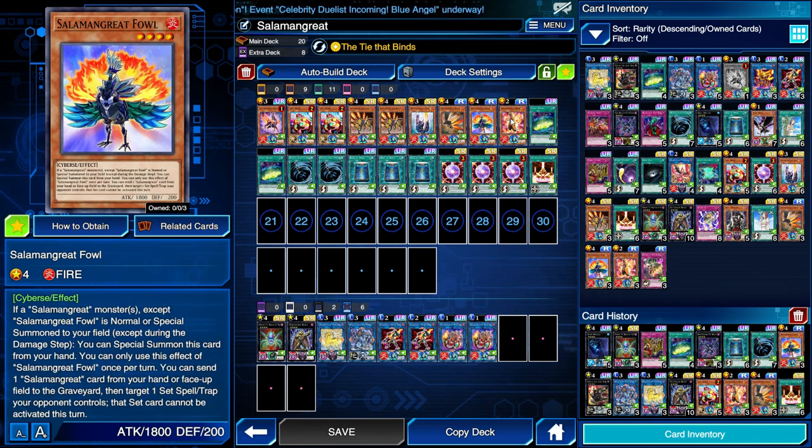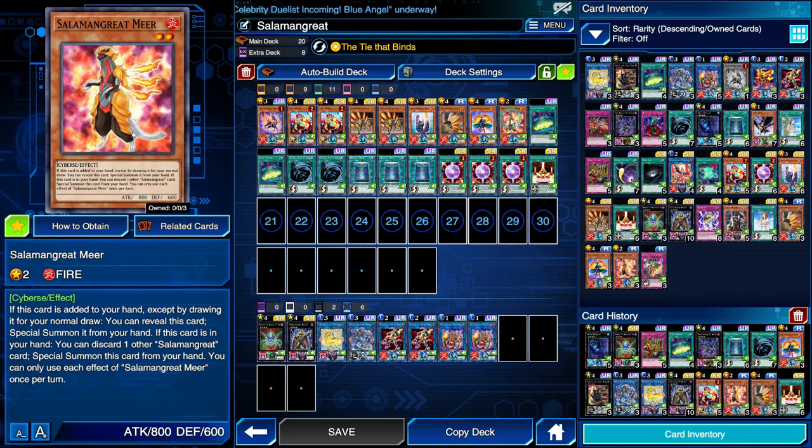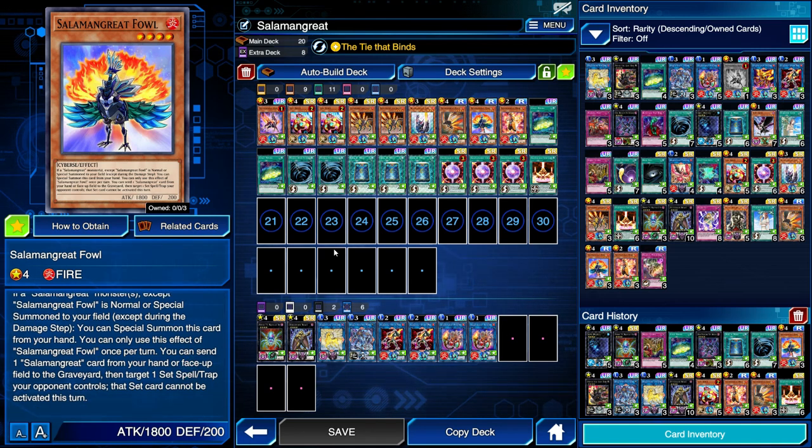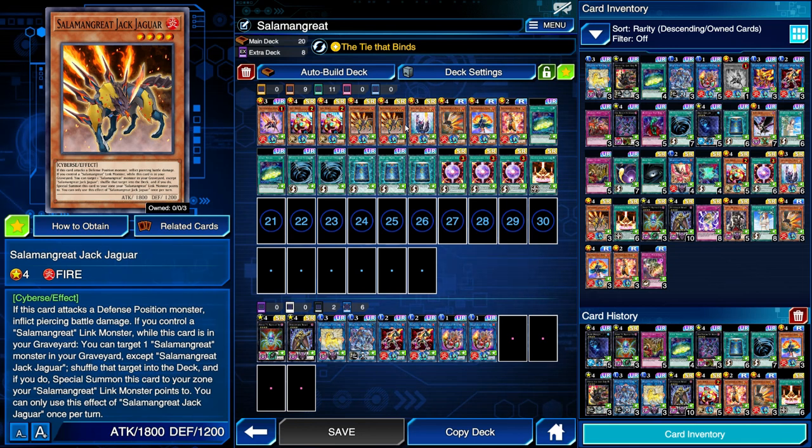Thal and Mir are a bit different — they don't do anything in the graveyard — but Mir's effect to special summon itself from the hand will discard a card, helping to fuel your graveyard. I should mention Foxy also has the bonus effect that if it's on the field, you can discard a Salamangreat card to target one of your opponent's spell traps and prevent that card from being activated this turn. It's definitely a very graveyard-focused deck.